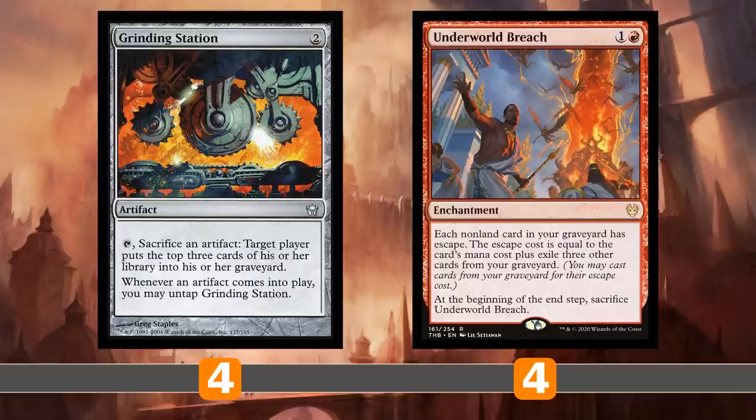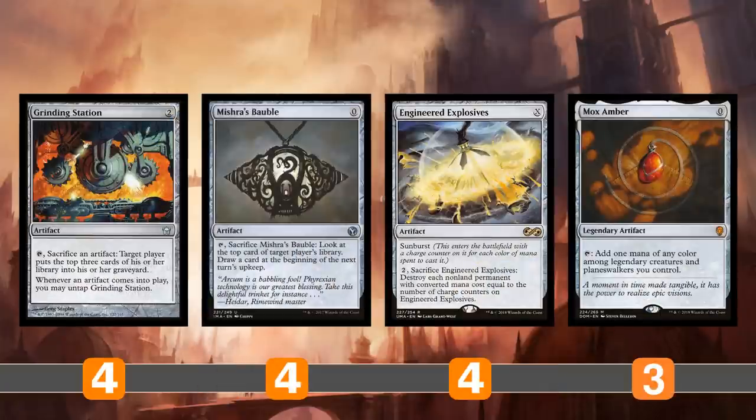Grinding Station is something you guys might not have heard of. You can tap it and sacrifice an artifact to mill target player for three, and whenever an artifact comes into play you untap it. This is the combo, but the thing you're going to need to actually make this work is a zero-drop artifact, which is very easy to get in your opener or just get back from your graveyard with Emery. Mishra's Bauble is run as incidental card advantage throughout the game, Engineered Explosives as incidental removal, and Mox Amber as ramp.